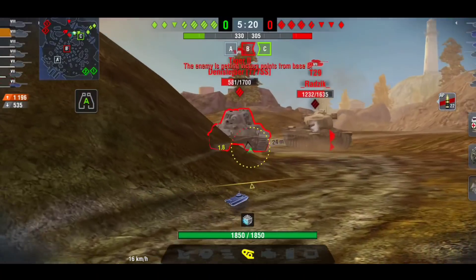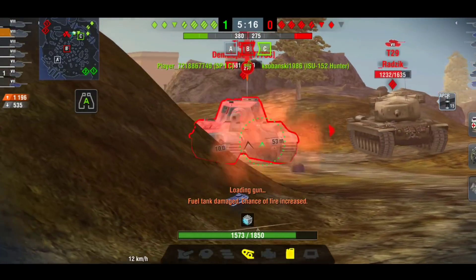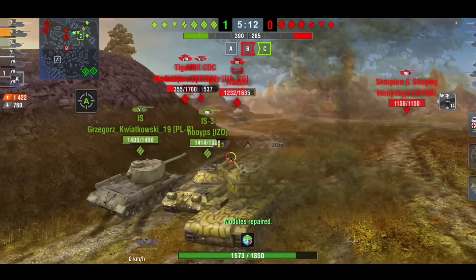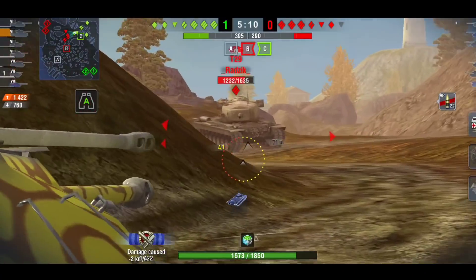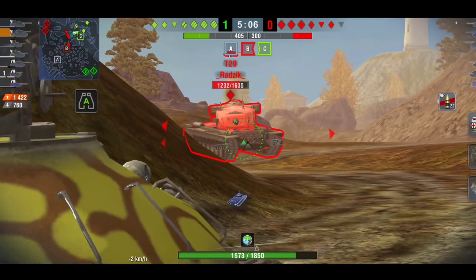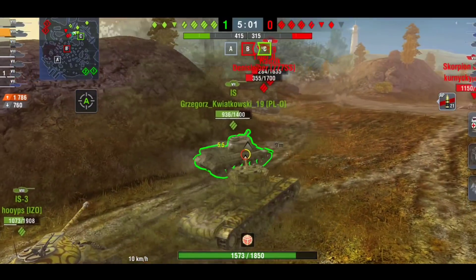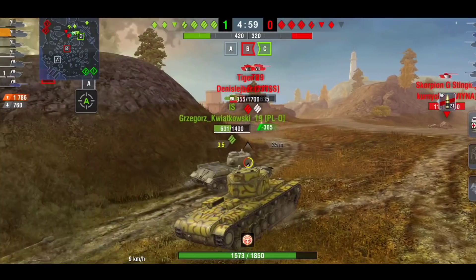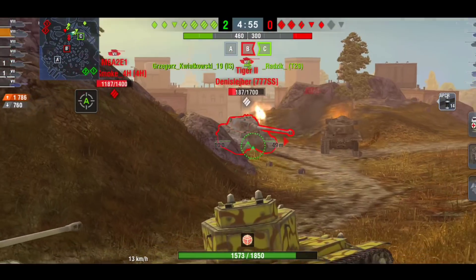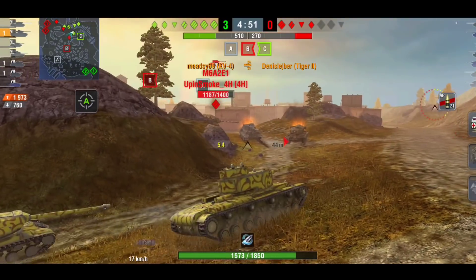Here we're going to come out sideways — a bit silly — but I have two other heavies with me. We're basically sharing hit points. We're going to take a shot on the T29, pull back, and then when the IS is reloaded he'll pull forward. I'm hiding behind him; there's no reason for me to pull back when he's sitting in my way. We manage to clear this — all three of us.